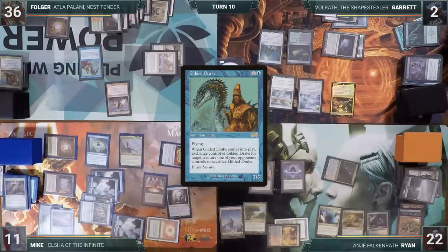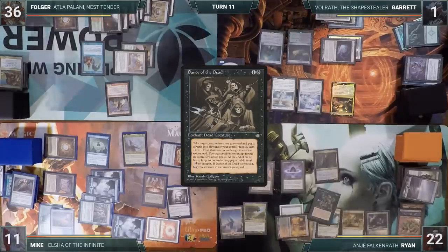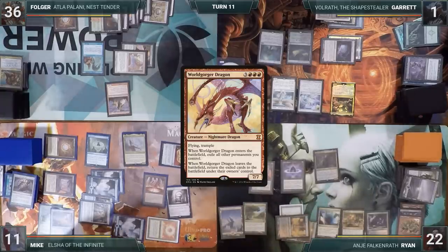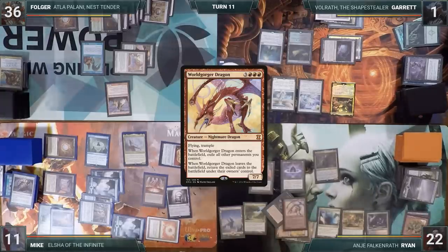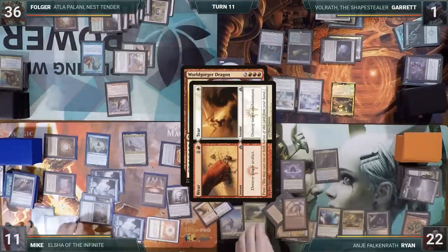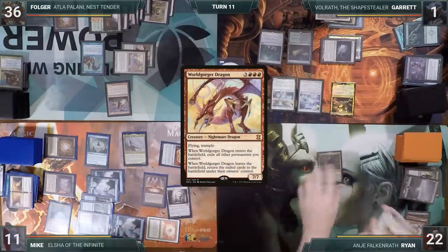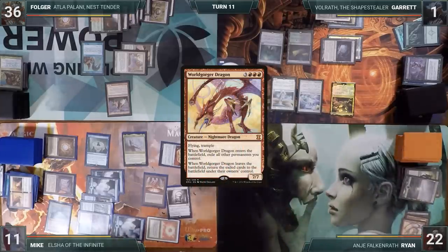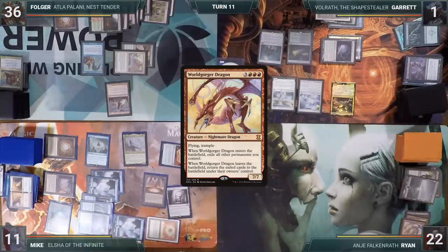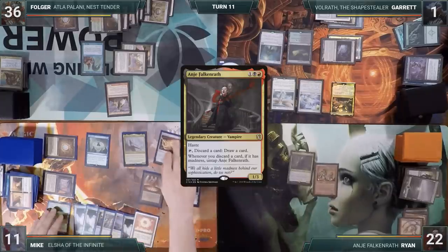Ryan plays a Sunscorched Desert and pings Garrett with its ability. He casts Dance of the Dead attempting to go off again — everyone passes priority and Dance of the Dead resolves. The Worldgorger Dragon enters and its enters-the-battlefield ability goes onto the stack. Mike responds by casting Disenchant, destroying Dance of the Dead. This essentially removes Ryan from the game, so he floats the rest of his mana in response. All of his permanents get exiled and he puts Sonya into the Command Zone. With his floating mana, he casts Skirk Prospector and recasts Sonya. Essentially out of the game, he passes turn.